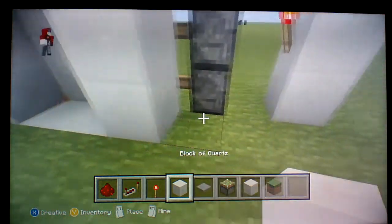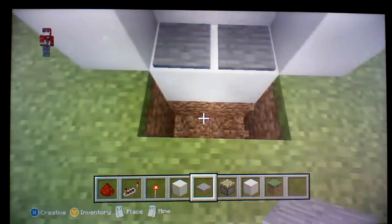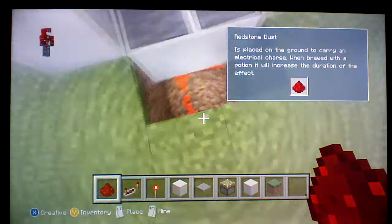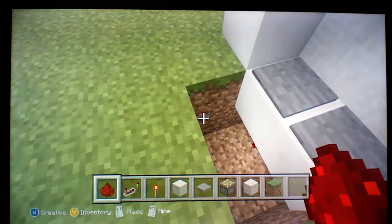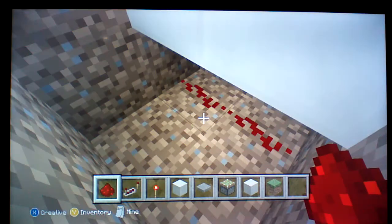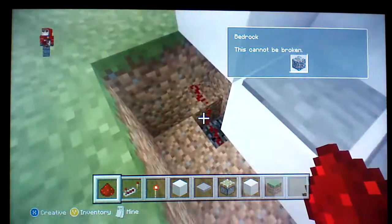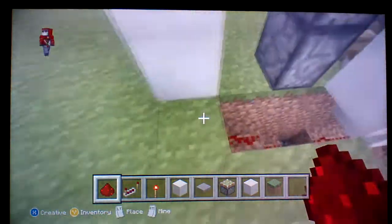So now what you want to do is add your pressure plates. What you should do under them is put some redstone dust so that when you step on them it'll activate it. It doesn't matter which pressure plate you step on, but it's symmetrical. So you want to find a way to connect your redstone dust but not so that people can see. You want to kind of have a little dip right there, and then kind of bring it on up like this.